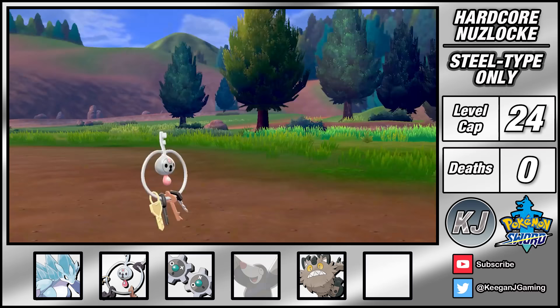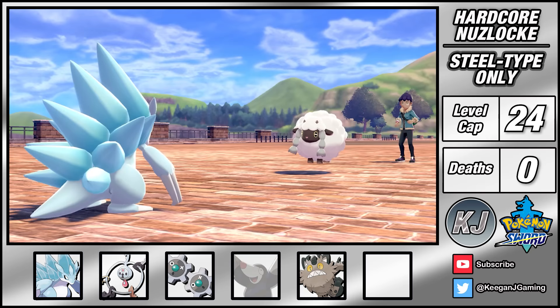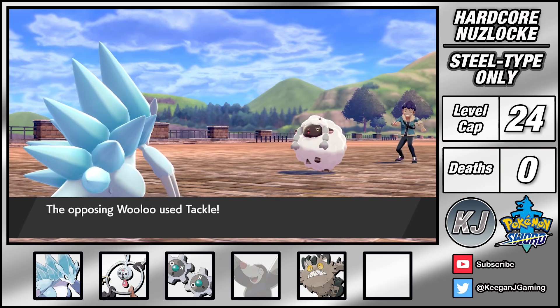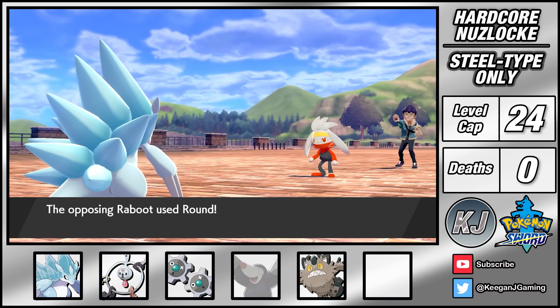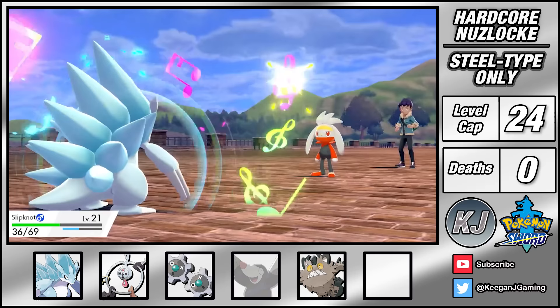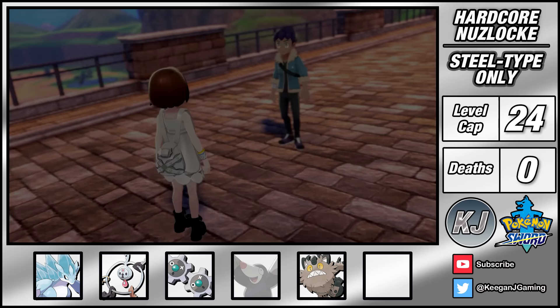My next stop is Route 5 where a Zigzagoon licks my keys - not cool. I then have a rematch with Hop. My plan is to set up Reflect with Klefki and use Sandslash's Rollout to sweep. But Wooloo crits on a 4x effective Double Kick which really hurts. It only goes for Tackle afterwards which does much less damage and I'm able to land two Rollouts for the KO. Raboot will outspeed my Sandslash but Reflect and Oran Berry should help me live a Flame Charge, but it went for Round anyway and fell to Rollout, as does Corvusquire a short time later.